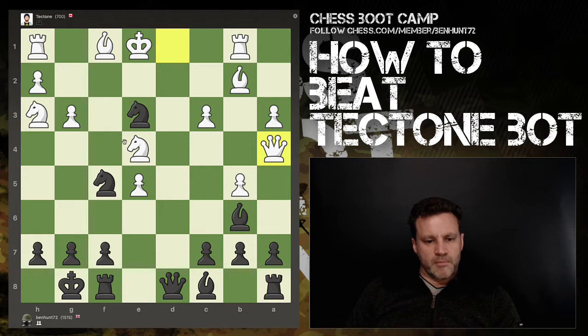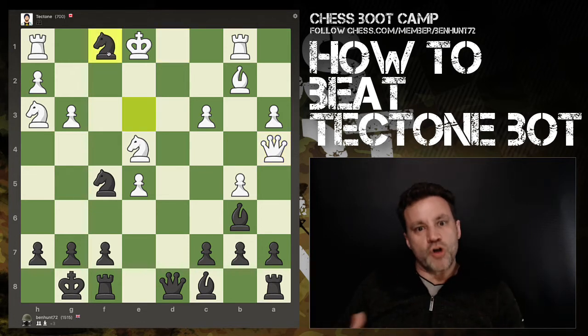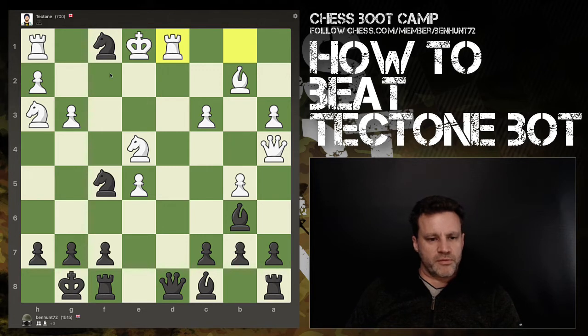Let's throw in the queen attack. Queen has moved. Now I've blocked my bishop's attack on this — otherwise it takes, recapture, and then I could have grabbed the knight, but that's not possible. He's put his queen in a really bad place there, really bad place. I'm going to take the bishop off because the board's so open. I could block with the bishop or I could just move the queen. Do I have a check? I have a check, but it's pointless. Bishop here, he pushes the pawn, I take — so that's okay.